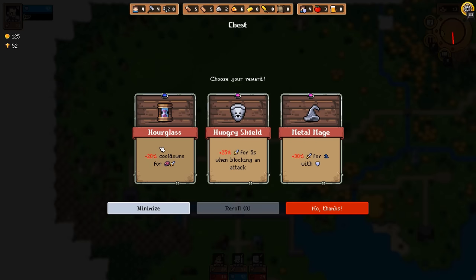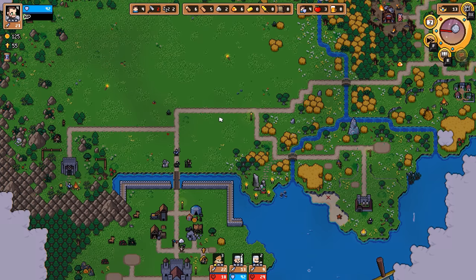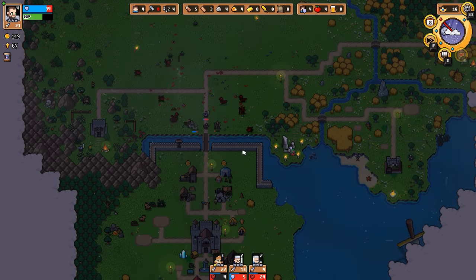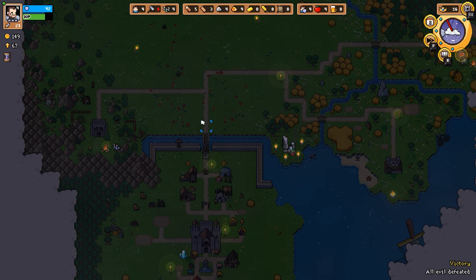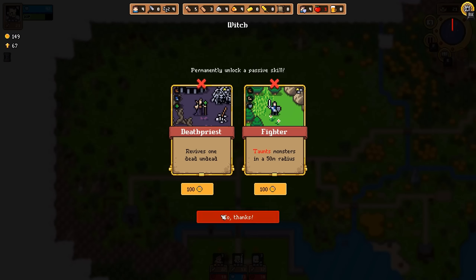What do we get? We get the hourglass — that reduces cooldowns. I can see that actually being pretty good for me. Let's go ahead and pick up the hourglass. The mini-boss has 250 health — we can deal with that, and we dealt with the mini-boss! I think it just gets me some extra glory. The micromanagement gets a little annoying — I would like to be able to have more than four units. And here comes the witch. With the witch, we can get into one of those passive upgrades — this is going to be a key milestone for progression. We can revive one dead undead — whatever! We're going to take it anyway.